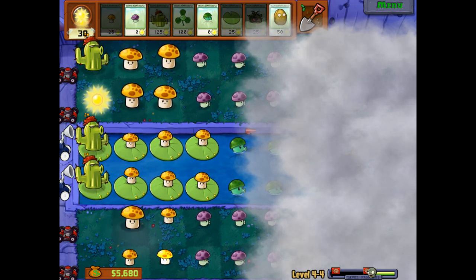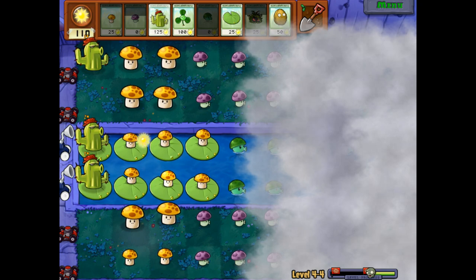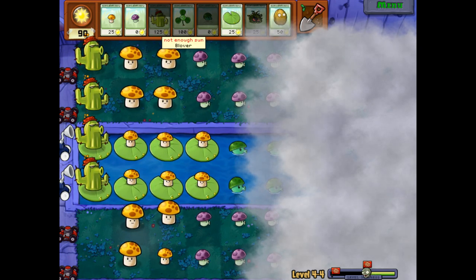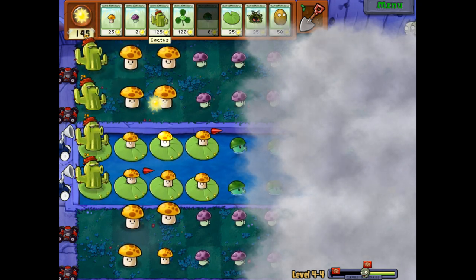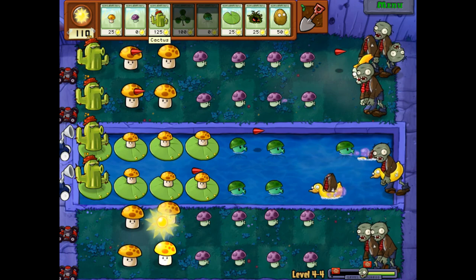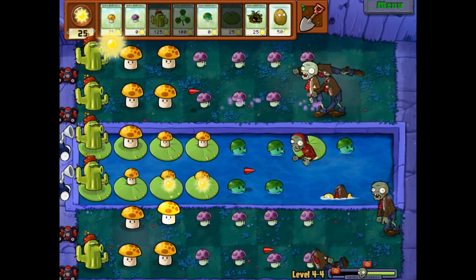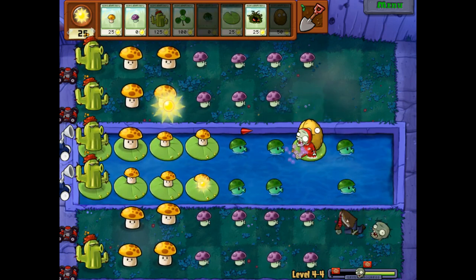We need to make sure there's room to play the Blover — this is probably where we're gonna want to play it. I have no clue what's coming, but this is a major wave, so the chances are high it's going to have some Balloon Zombies. We place it and then boom — it just blows away everything that was blocking our vision and any of the Balloon Zombies. I don't think the Balloon Zombies come back either — they are sort of gone. The fog will come back though; it's not gone for good, and that's something to keep in mind.